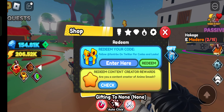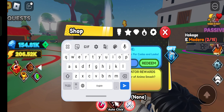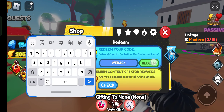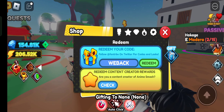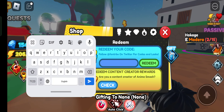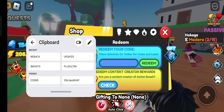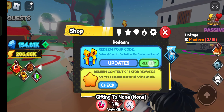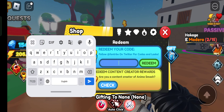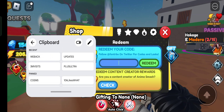So let's use the codes here. This first code is 'back' — you got double damage! The next code is 'update5' — you got double James boost! Let's use the next code.